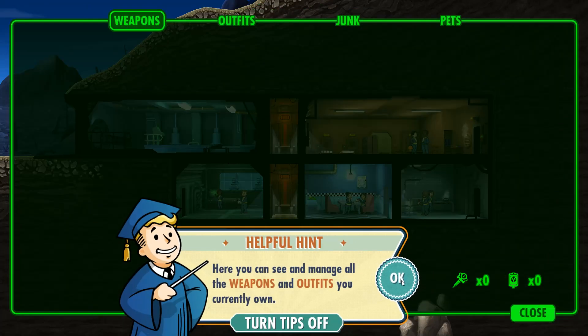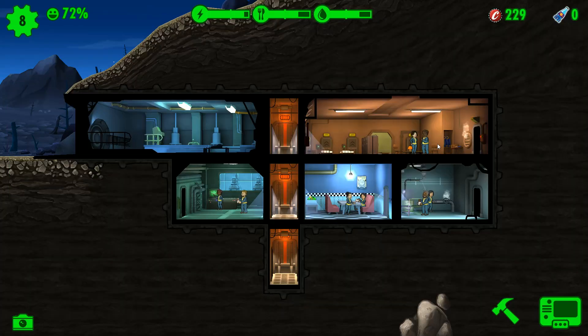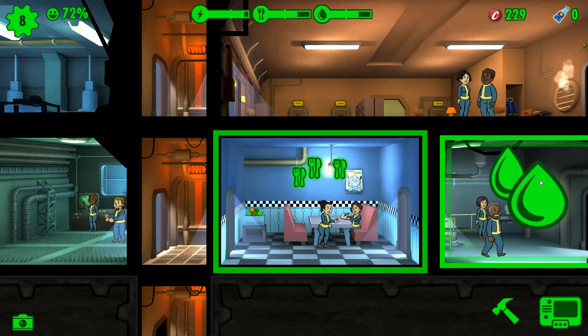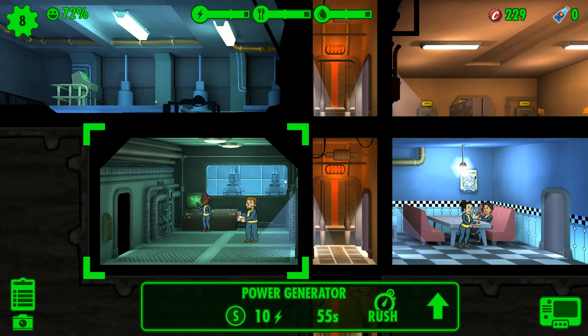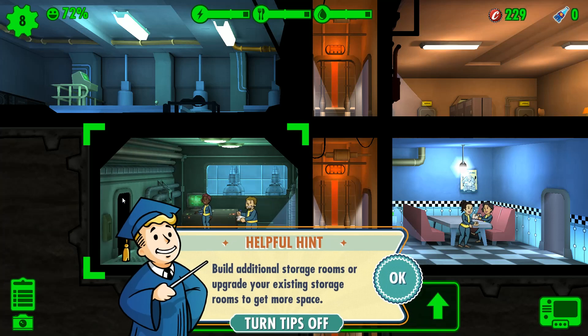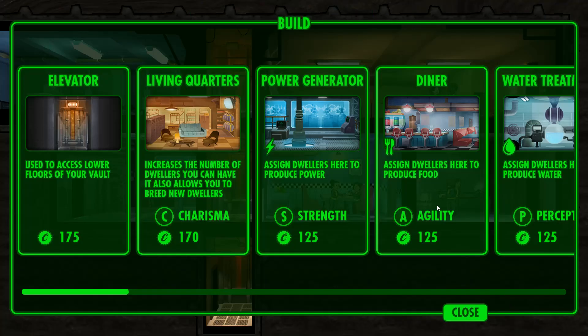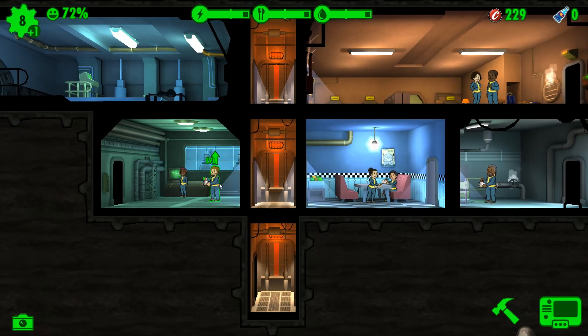As you get weapons, outfits, and different things, you can actually assign them to various vault dwellers to increase their stats. Some equipment might be for increasing your strength stat, so you'd want to put clothing with strength bonuses on people in your power rooms to make your power generator more efficient and produce more. I need 12 vault dwellers before I can do that.